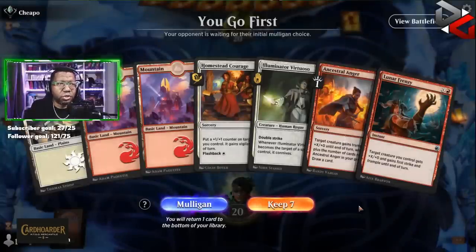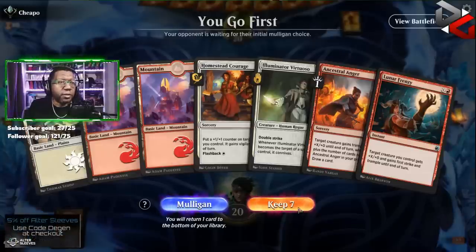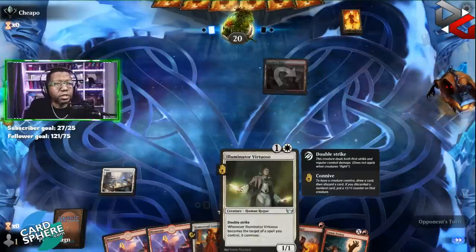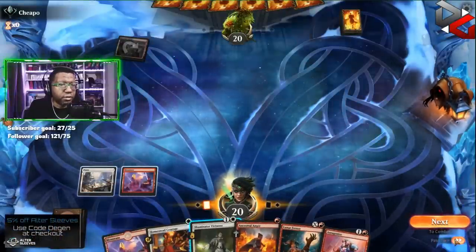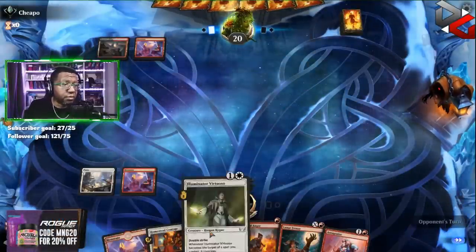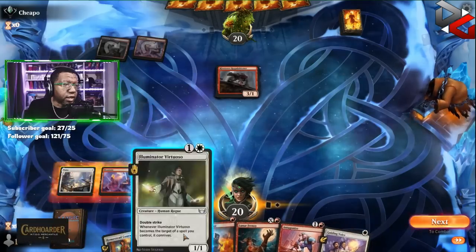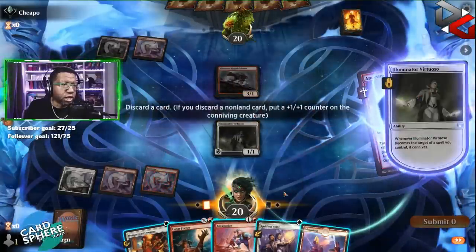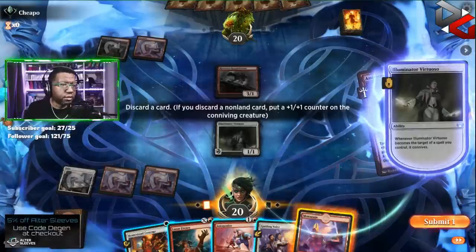That might be one of the best two-mana creatures white has probably ever had. Okay we get to go first. I guess we have to keep it - maybe we'll find something else to play next turn. Sometimes your Virtuoso has to take a hit, has to pay the price so that some of your other stuff can live. I'm gonna attack with Virtuoso just to draw a card with the Anger I think. I assume Virtuoso is gonna die but such is life.